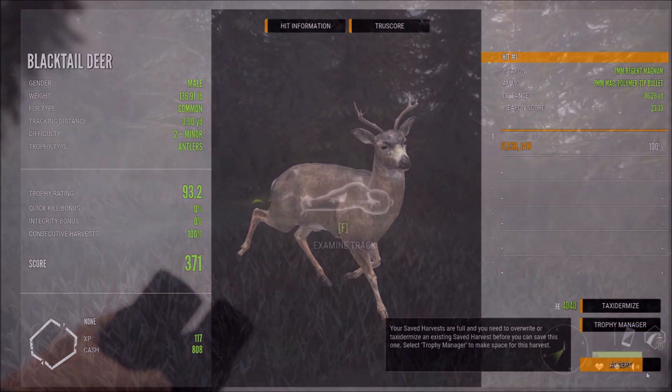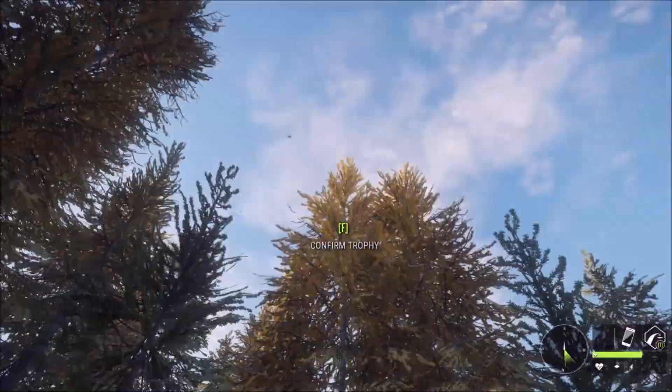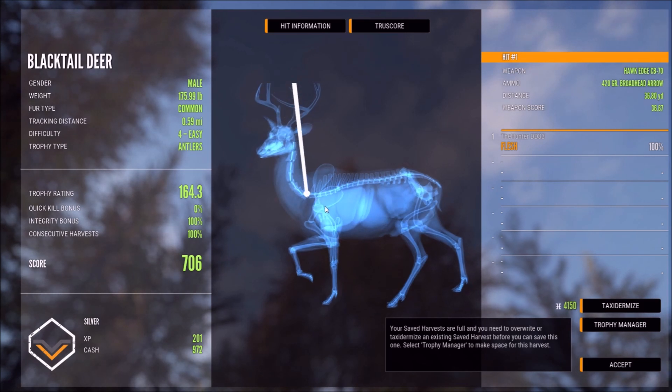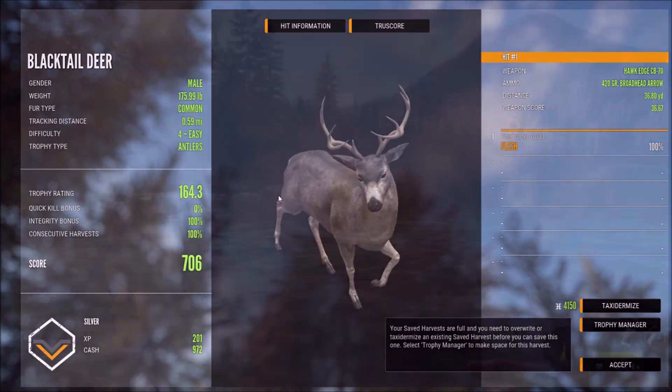It's a nice four-point - real nice four, but I believe we might have hit it in the vertebrae. Yep, we hit high at 36 yards out. We were holding for 40 here as I was walking but we hit high and a little bit forward - not a bad shot though.